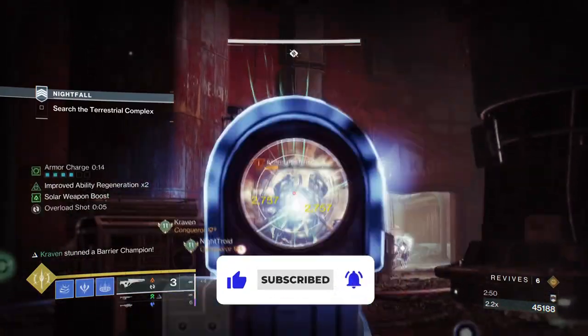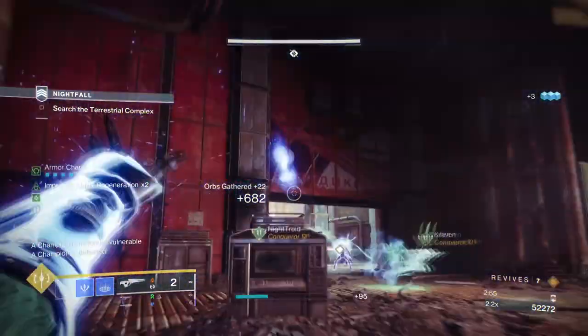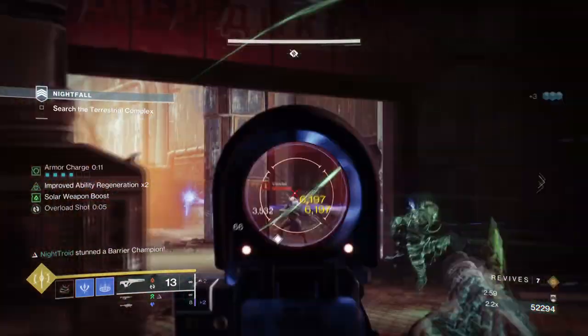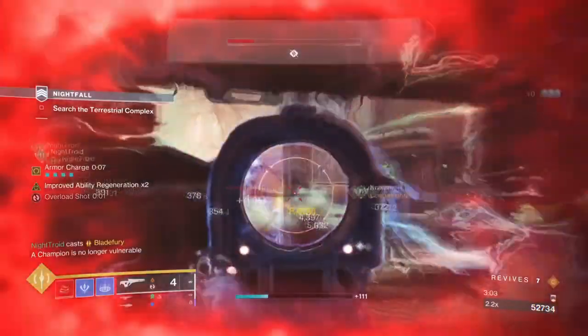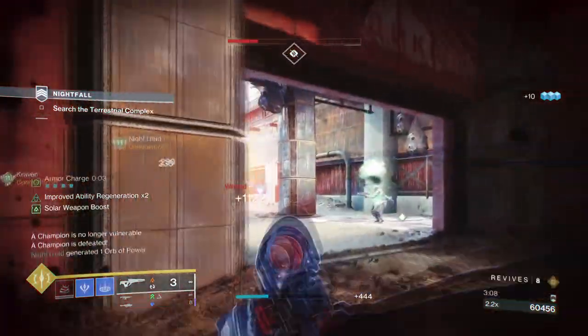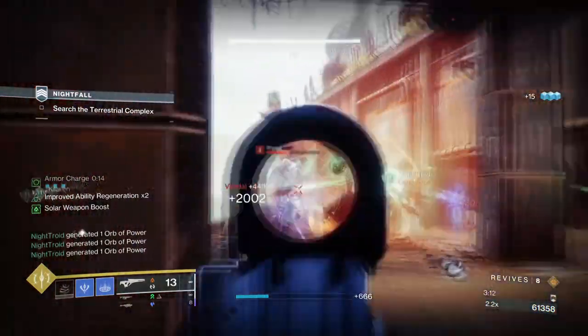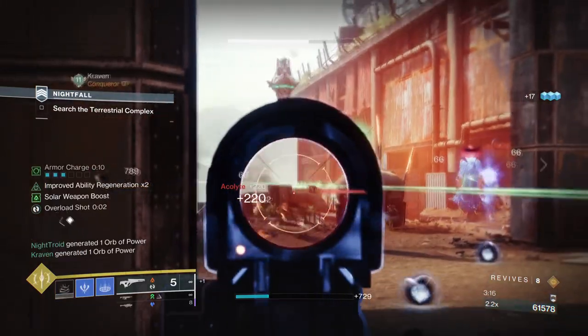Similar in design and depth, the following combo is going to be providing more DPS compared to what our Strand version provided, while also being more of a danger to use with add clearing to its fineness. Ignitions and shatter damage are two of the same when you think about it, and when combined it can create a much more lethal outcome compared to just doing it on a singular element.